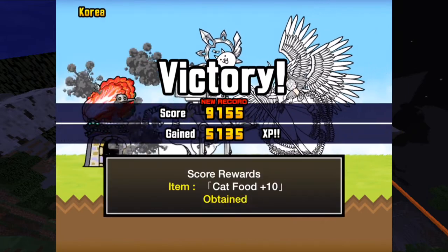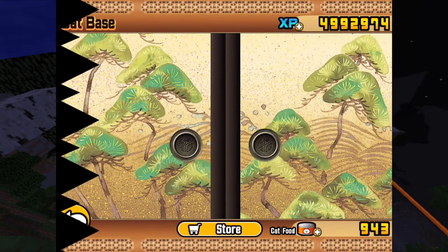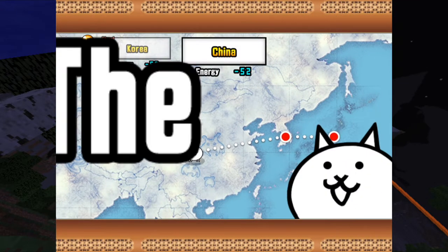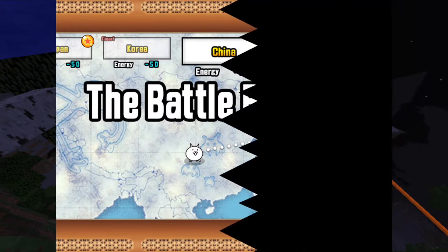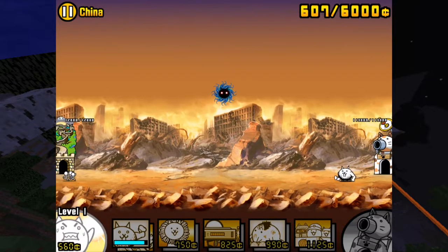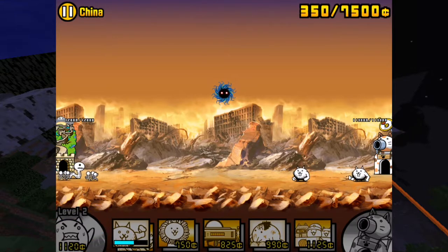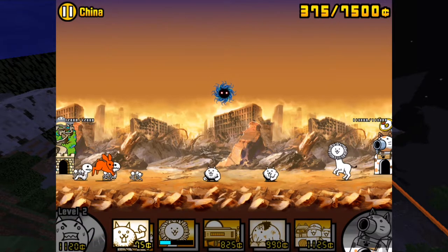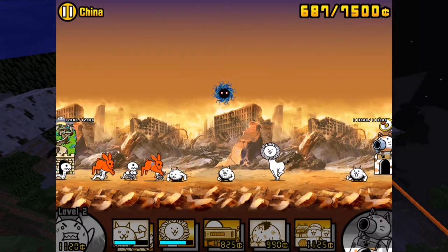50,000 XP and 10 cat food — very, very nice indeed. Right, straight on with the next level: China. This is going to be good fun. Starting off with a crazed cat, another crazed cat, upgrade the money, get myself a lion cat, and then another crazed cat.